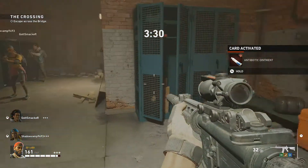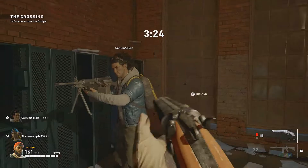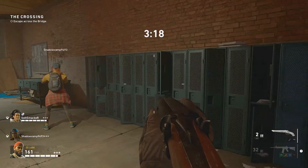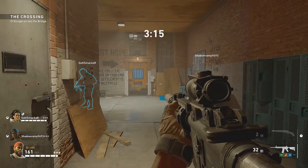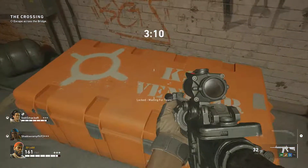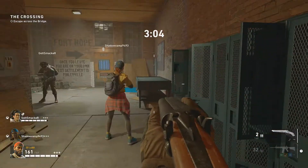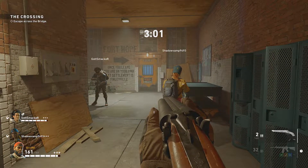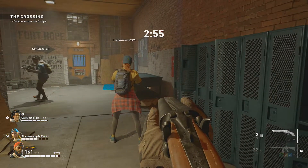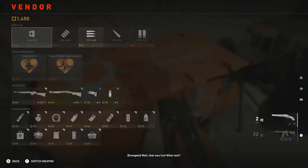All right, we're officially back in — let's see what they have in here. Locked, waiting for team — we just gotta wait. Everybody's spawning back in, trying to wait through those dang loading screens. Oh, somebody left. I guess it's just us then. All right, we're crossing — escape across the bridge! Let's see what they got. I can't get in the locker. Why can't you carry two assault rifles? Even in Left 4 Dead you couldn't. Oh, maybe he's loading — there he is, everybody's joining back in!